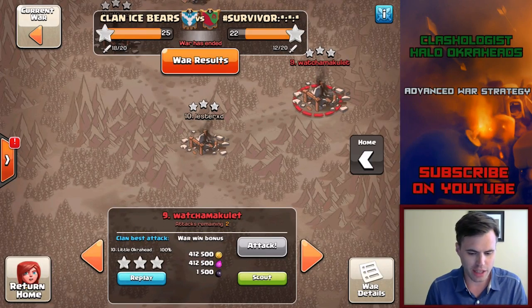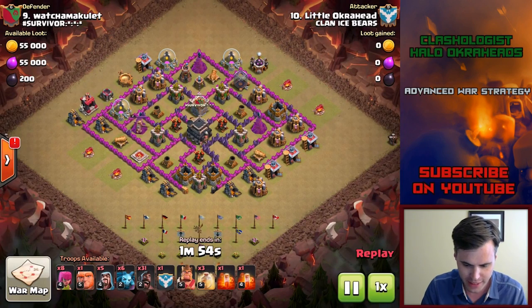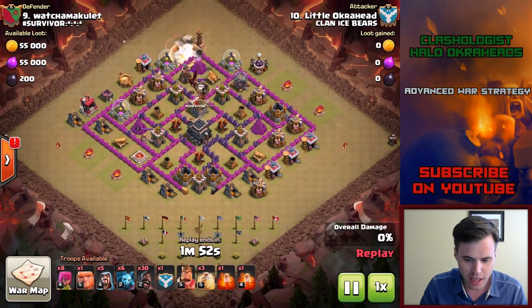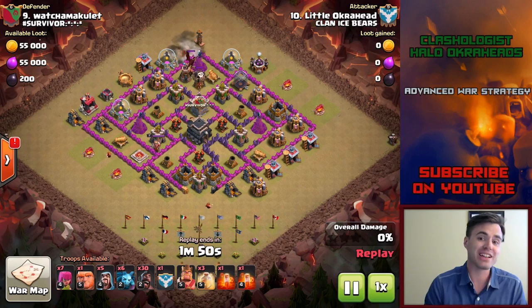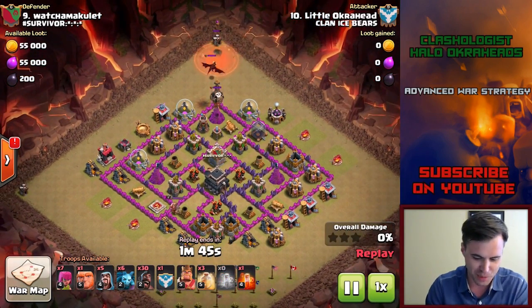Welcome, my friends. We're talking about Town Hall 8 war attacks using hogs. You can take down a Town Hall 9, yes, Town Hall 8 base. I do not have maxed hogs, and I only have a level 5 Barbarian King as well.